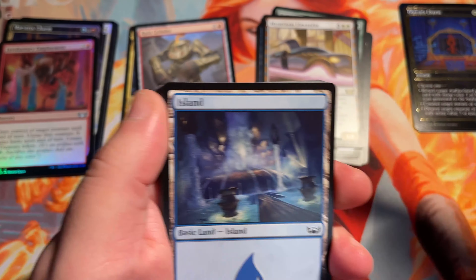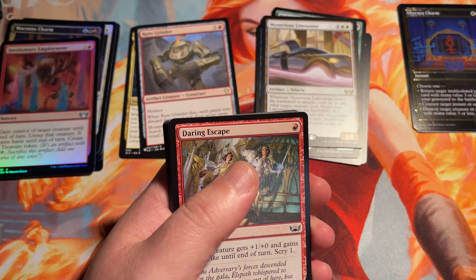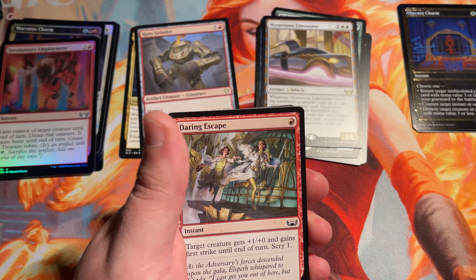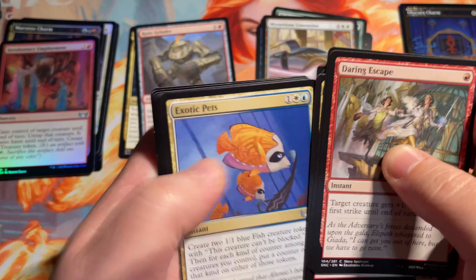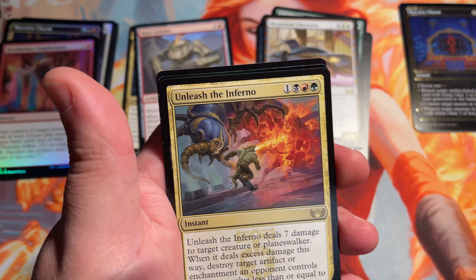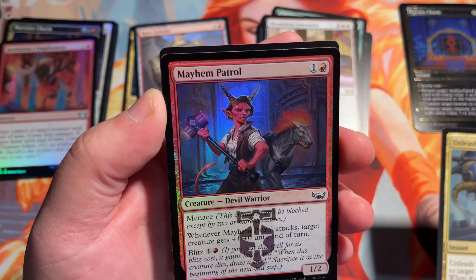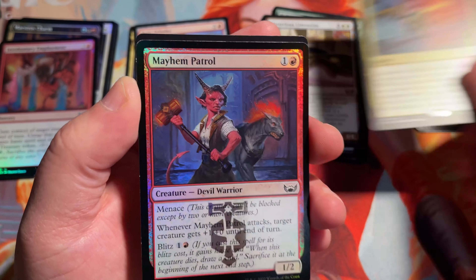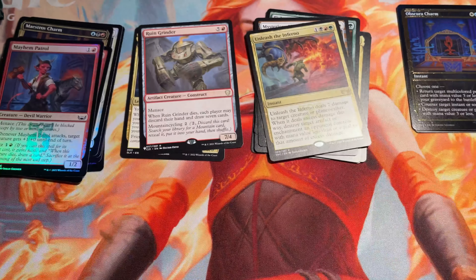From Borderless to Full Art to Gilded to the Showcase Frame. At some point in the future, we're going to get no art — just kidding. Unleash the Inferno. And our foil here: Mayhem Patrol. And then just a token.